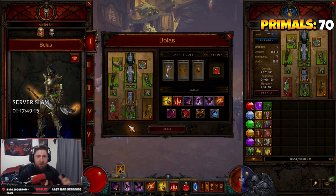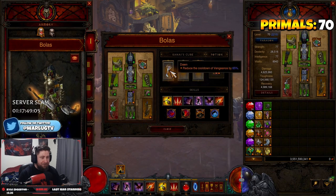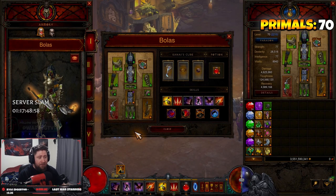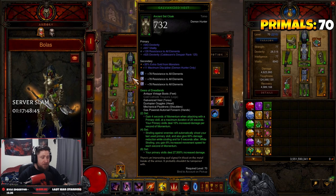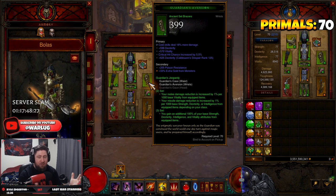A big note here: the build is only changing two items from the Hungering Arrow build. Instead of running Dawn as well as Fortress Ballista in our weapons, the only things we're changing are the bow and the quiver, and then one cube item. You're going to need six pieces of the God Set - you gain four seconds of momentum when attacking with a primary skill, which is Bolas. You get those momentum stacks, then Strafe giving damage reduction and increased movement speed, and our primaries deal 27,500% increased damage. We paired this with Guardians, which is a really strong set - gaining 100% of your base Dex and Vitality attributes on equipped items.